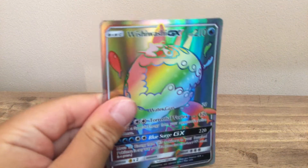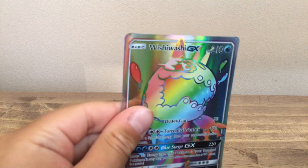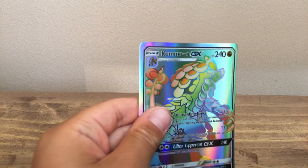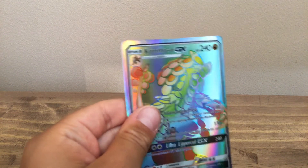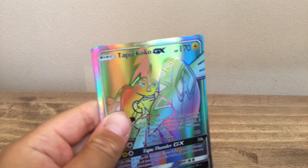Now we have Wishiwashi GX Rainbow, Water energy. Now we have Kommo-o Dragon type GX Rainbow. Now we have Tapu Koko GX Rainbow, Electric type.